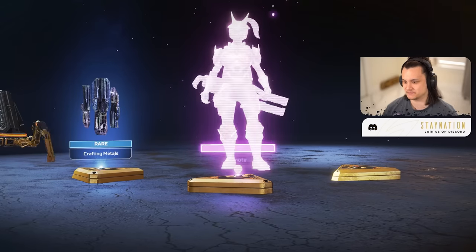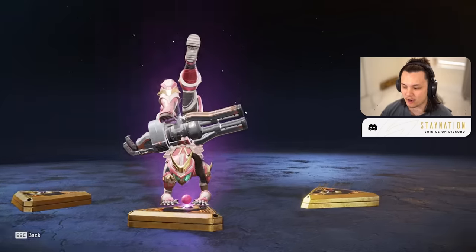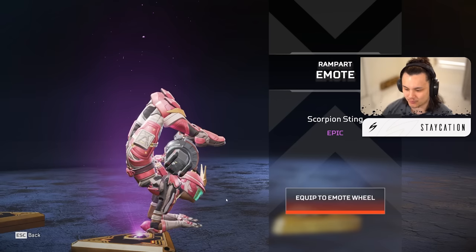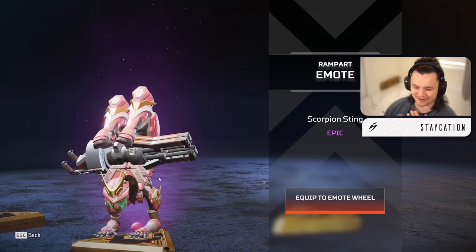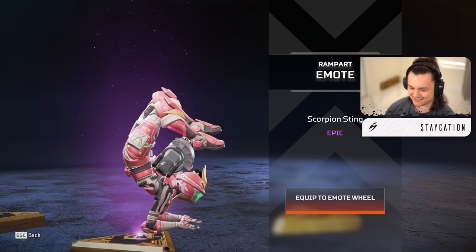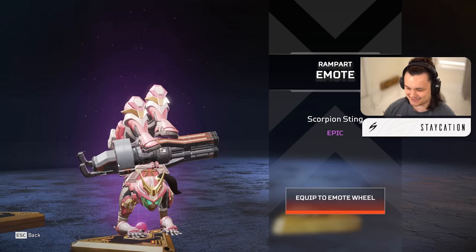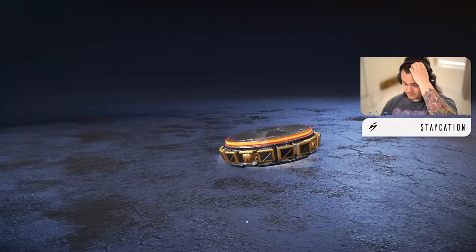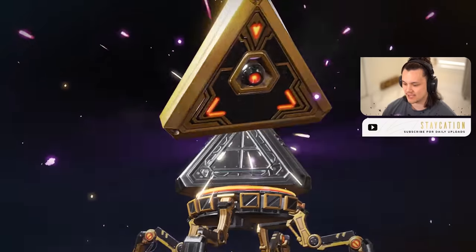Starting it off with an epic. This is the Rampart skin that I have on right now - this is my favorite one. There's a really cool pose though, the Scorpion Sting. I mean, I don't know what I'd do if I turned the corner and saw a Rampart just hitting a scorpion sting in my face - I don't think I could shoot her, I'd just have to respect it. It's pretty sick, not gonna lie. Pack number two, we got another epic here with a legendary.